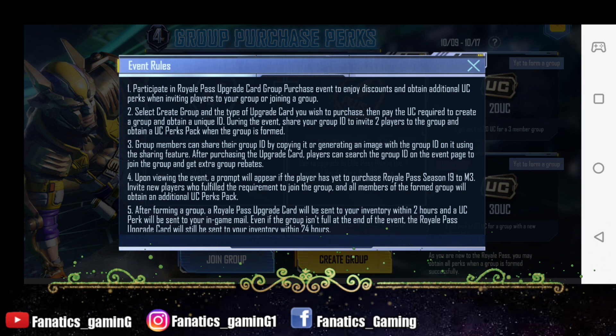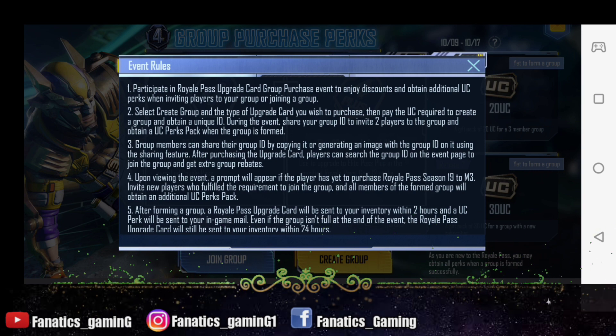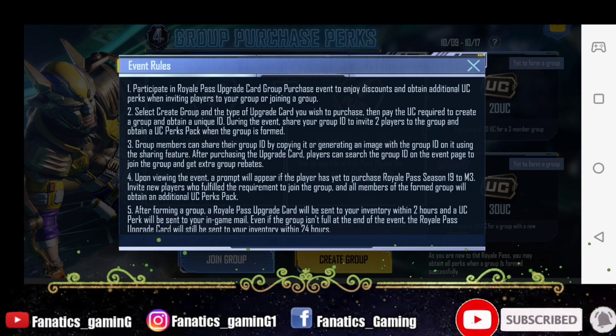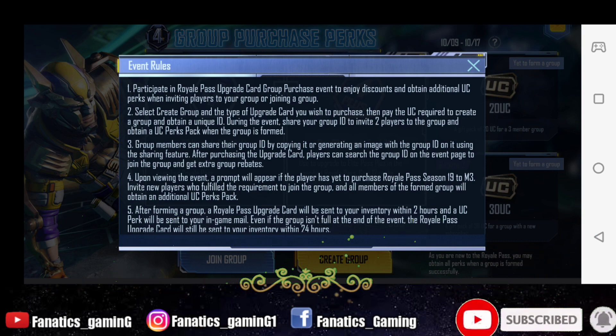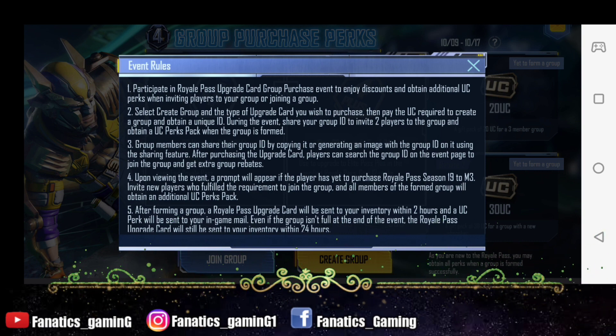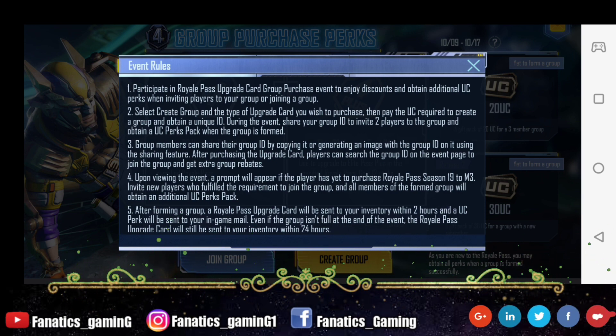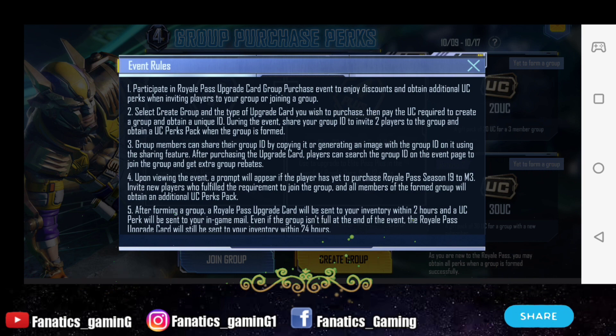As you create your group, your Royal Pass upgrade card will appear in your inventory, and the UC you receive will come via in-game mail, so you can check from there and collect it. Every day you will get the M4, then you can redeem it and purchase it.